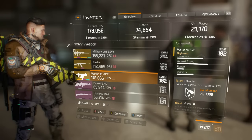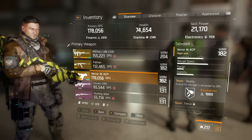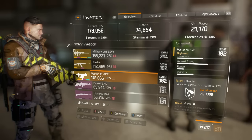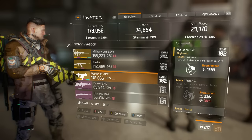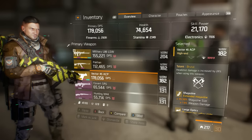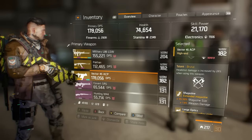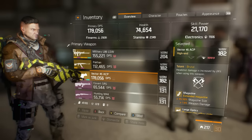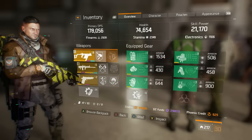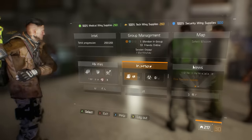So what we're going to be looking for today is to achieve some type of roll like this. We want Deadly - critical hit damage is increased by 26%. Then Fierce - we want critical hit chance increased by 8%. And we also want Brutal, which is the all-important one: critical hit damage is increased by 24% when using a headshot.